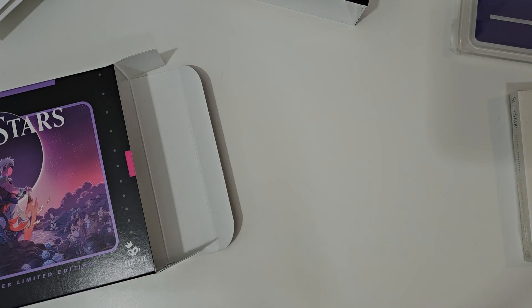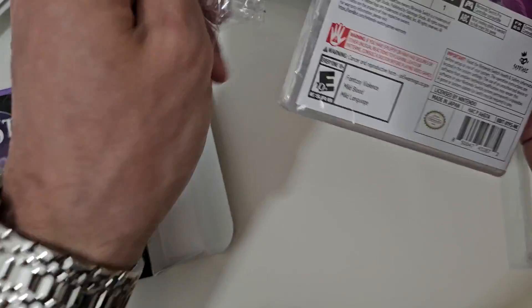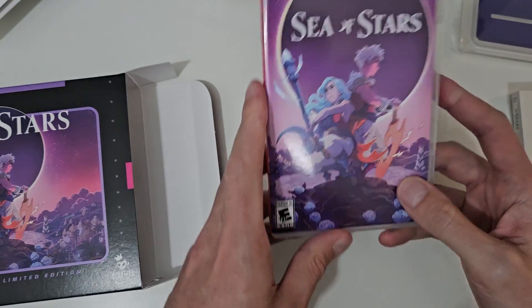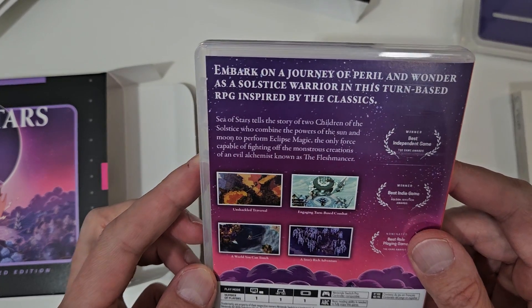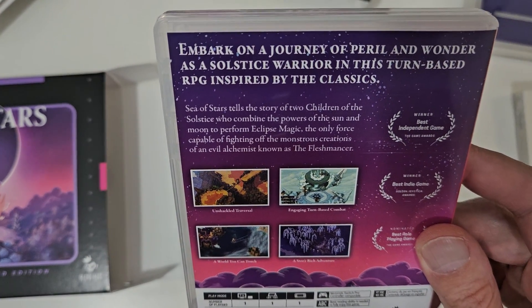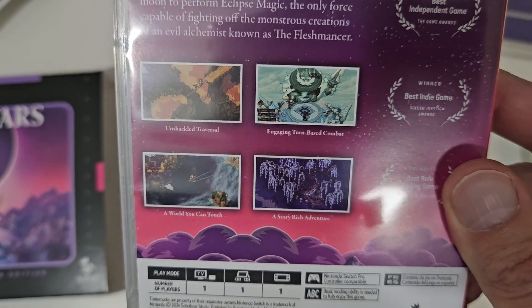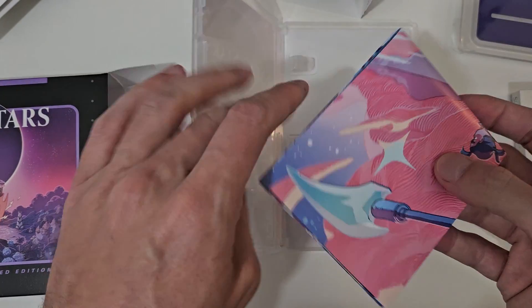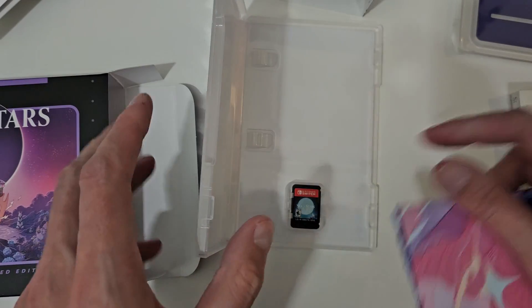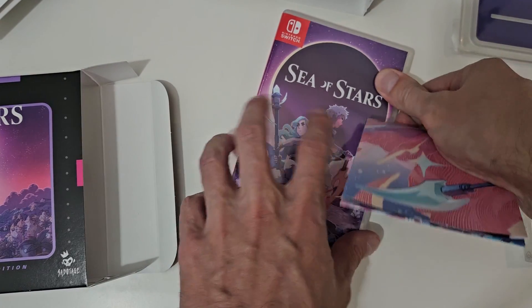Let's open it up. Sea of Stars. "Embark on a journey of peril and wonder as a solstice warrior in this turn-based RPG inspired by the classics." Get a little bit of a look — these images don't do it justice, you definitely have to actually look at the trailer. And this is kind of cool. The cartridge is okay, I was kind of expecting a little bit more. That looks really nice though.